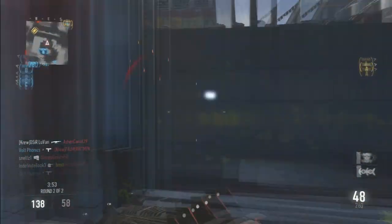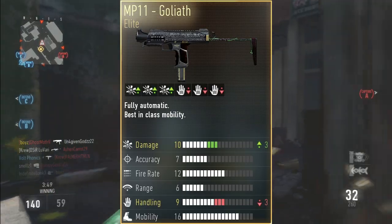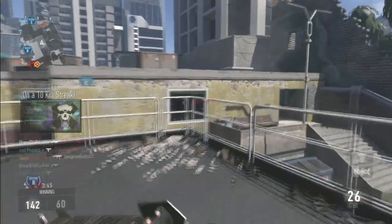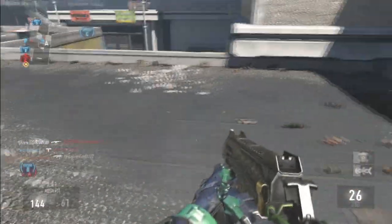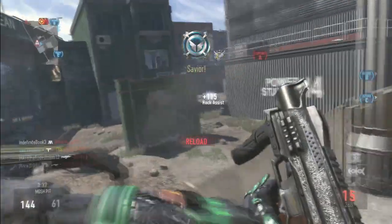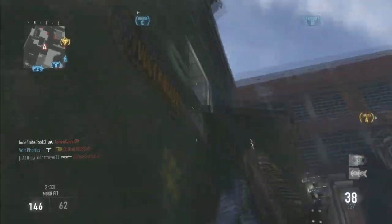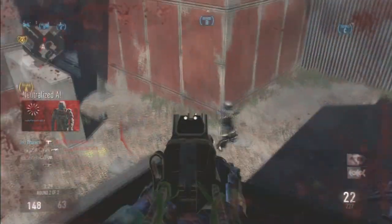I'm going to throw a picture on screen right now so you guys can see the stats. As you can see, it's got plus 3 damage and minus 3 handling, and that's a pretty good trade-off in my opinion because damage is probably one of the best stats you can increase besides fire rate. The only drawback is minus 3 handling, which affects hipfire spread.